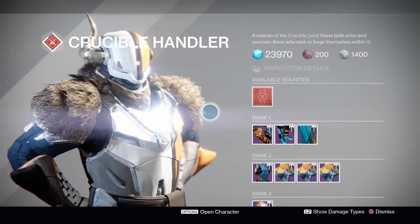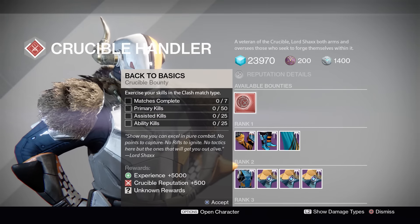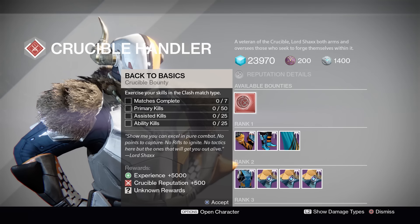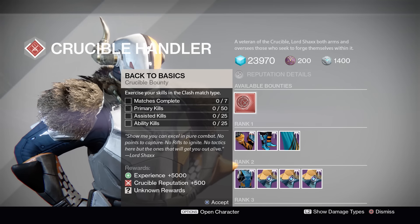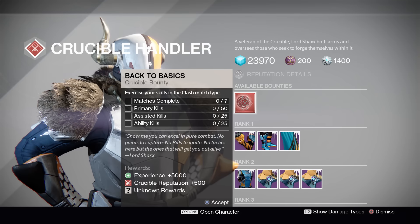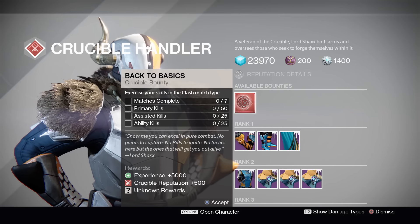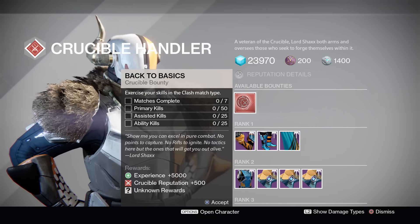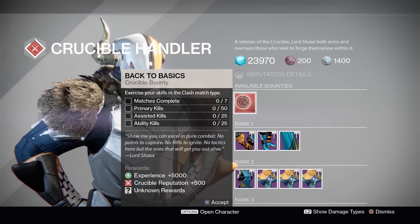Down in the Tower, make sure you talk to Shaxx to get his weekly PvP bounty. This week it's going to be in the Clash match type — which coincidentally is also what Iron Banner is this week. So before you grind Iron Banner, pick up this bounty and get a free Nightfall-tier reward while you're at it. You need to complete seven matches, get 50 primary kills, 25 assisted kills, and 25 ability kills.